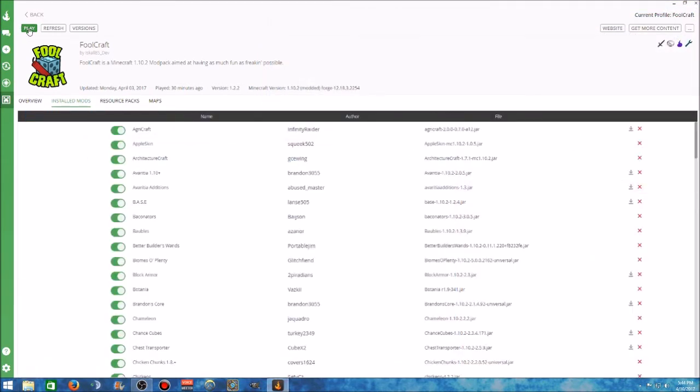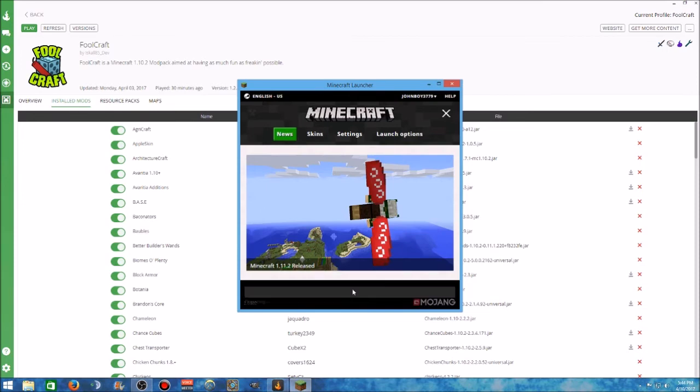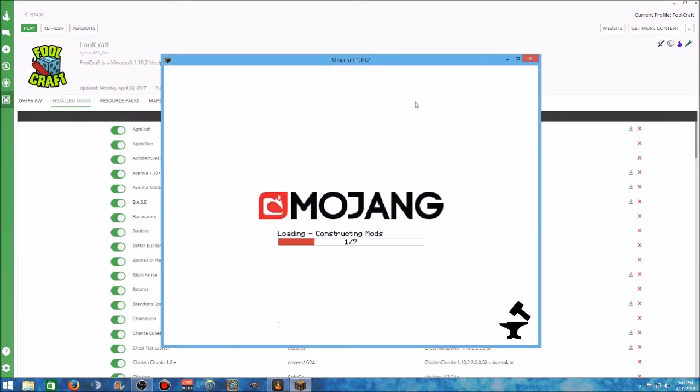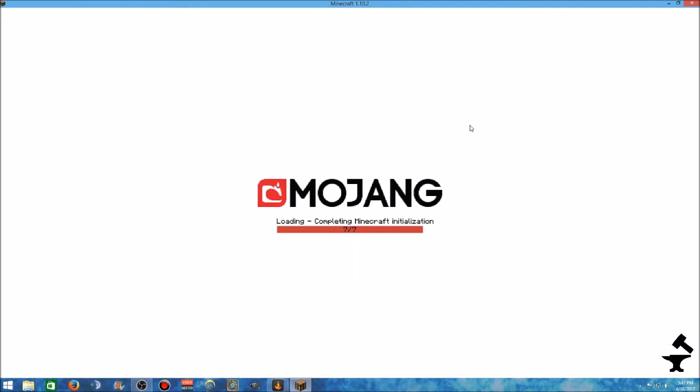Close out your other window, hit play — it'll bring up your launcher — hit play again. It takes a second to load in and your game should start to load. I know you guys don't want to sit and wait for this so I'm going to go ahead and cut this and I'll come back once it's finished loading. Okay, this is just about done loading, let's go ahead and see and make sure we got everything working.